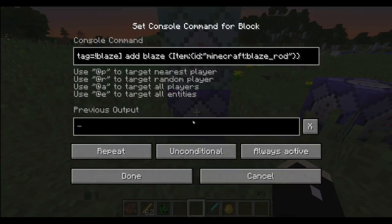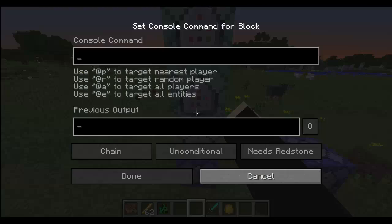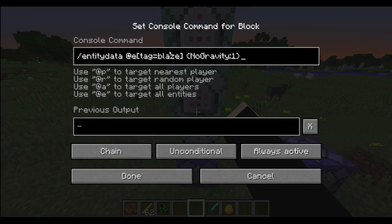I'll just run through the commands real quick — tagging blaze rods if they don't have the tag already. And then it will, from the tag blaze, summon a bunch of items which are just blaze powder which you can't pick up with a BP tag. And then it will also give no gravity of course to the blaze rod.